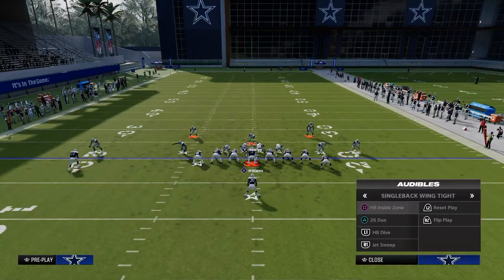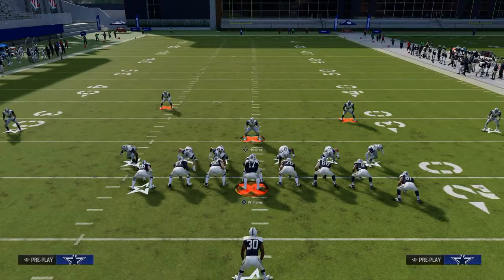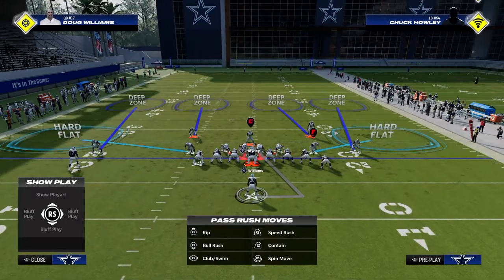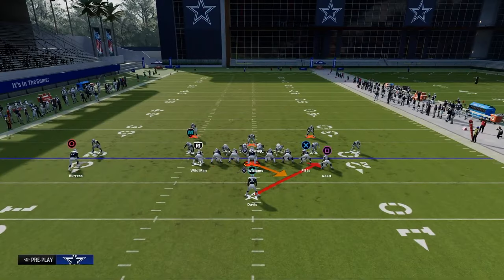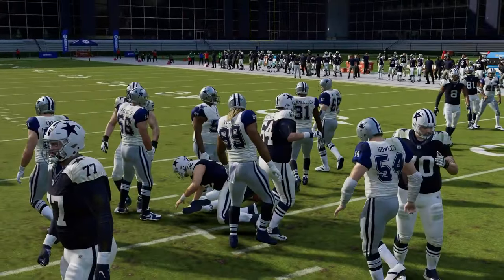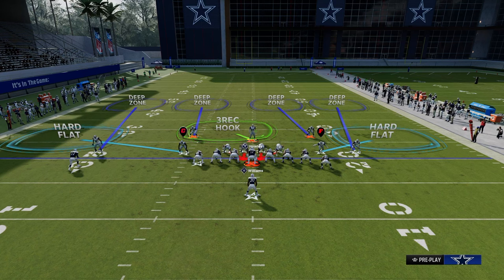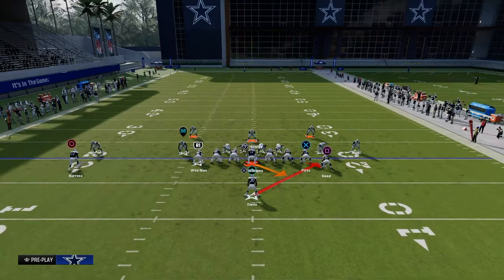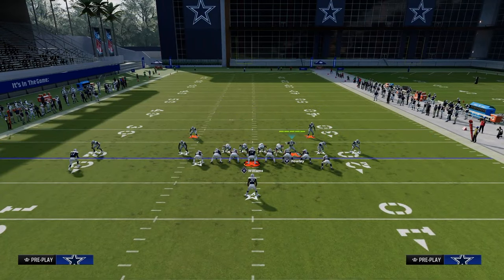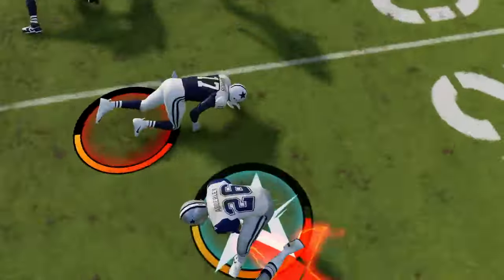For inside zone left or right, it's a very similar shoot to what we saw out of 26 duo. You don't have to stand super close as long as you're sending four or even five. Man the user up and stand back a little, pass commit — you get a clean shoot, looping around the guard to whichever side the ball is run to. This makes it super hard for the line because you literally have a nine-man box with an outside corner close to the line of scrimmage, giving you a significant numbers advantage. For jet sweep, it's a giveaway because the receiver goes in motion — we know it's jet sweep, preset to the right, snap the ball, shoot right back there and cause a fumble.